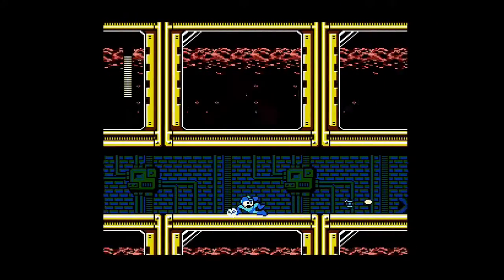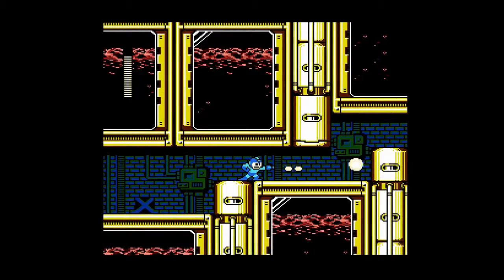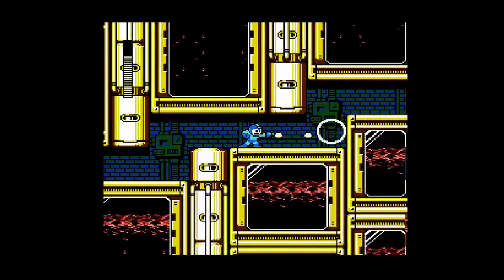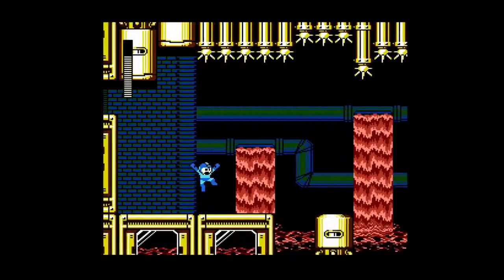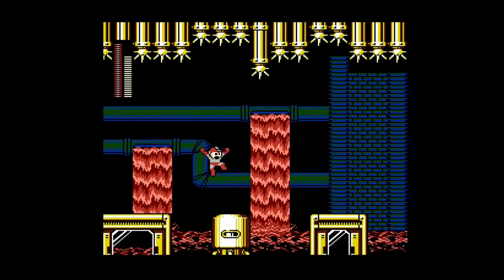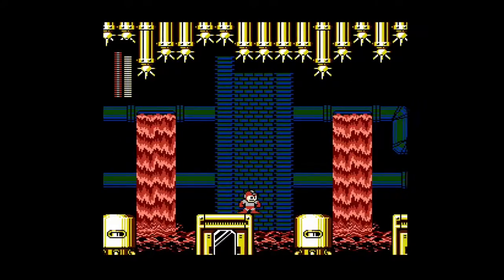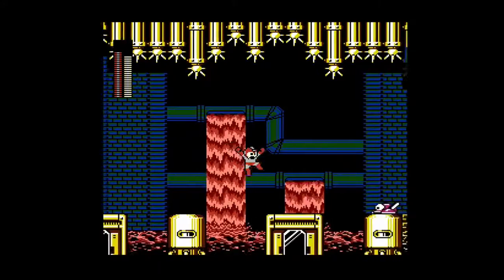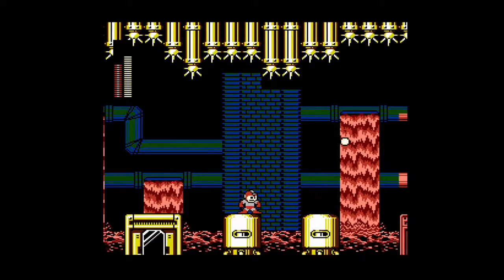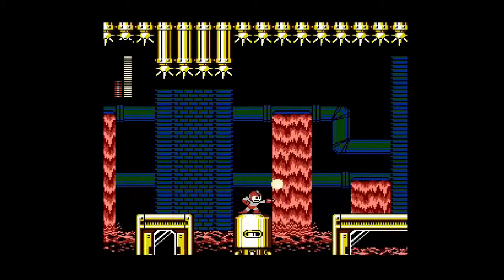This is a crazy spot — you've got Hurling Joes in a narrow area, so you have to slide under their projectile after they chuck it. I switch to Magnet Missile here. I could use Top Spin but the Magnet Missile will just turn sideways and hit the enemies so I don't have to deal with them directly. I just continue along and clear out the enemies as I go.